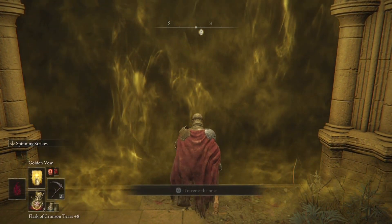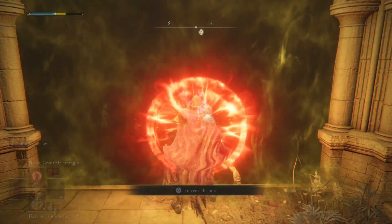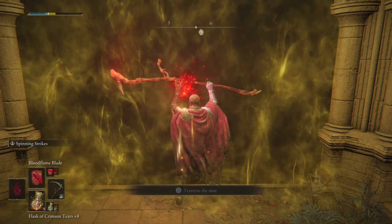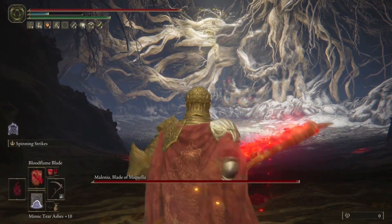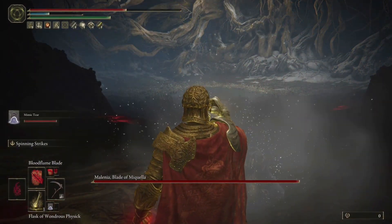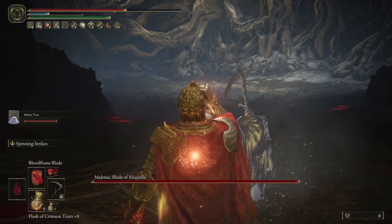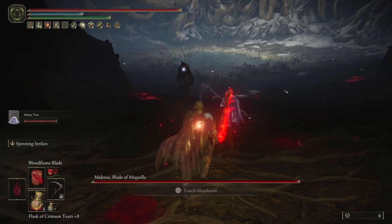We beat the hardest boss in the game with this build pretty easily and fairly quickly. Right there we used Golden Vow, then Flame, Grant Me Strength, then Bloodflame Blade — that's what I do going into every boss fight. We dropped the Mimic Tear right there and then used our physic.